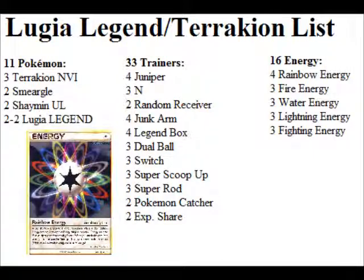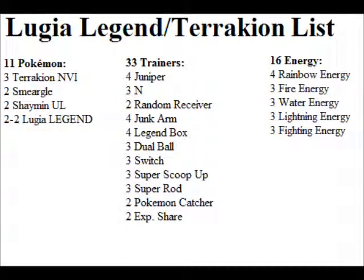Rainbow energy is definitely the choice — you can't use Prism energy because it doesn't work for Lugia Legend. So that's about it for the list. I've already talked about all the techs and stuff you can use. I just really love this idea of a deck — it's so obscure and not normal that I love it. Mix-up is all about being weird and making all these weird decks, so this is just an awesome idea. I would try it out, but I don't have any Lugia Legends. It also seems kind of complicated.